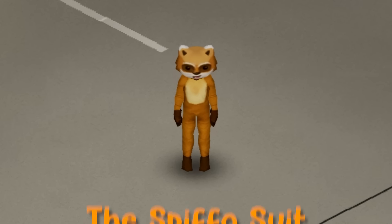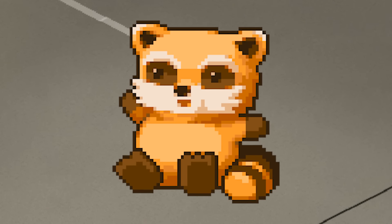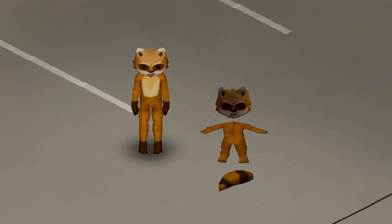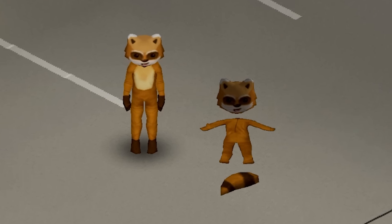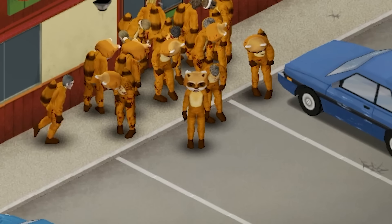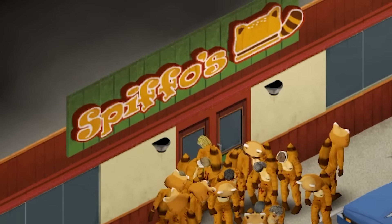Next we have the Spiffo Suit. This is a costume of everyone's favorite raccoon, Spiffo. It comes in three different parts, each one being some of the rarest pieces of clothing in the game. It doesn't provide much protection or insulation, but it's such a cool thing to find. It can be found on the very rare Spiffo Suit zombie at the Spiffo restaurant.